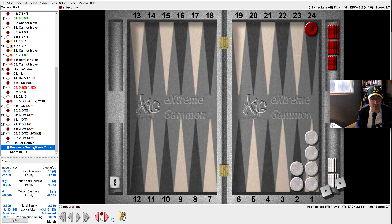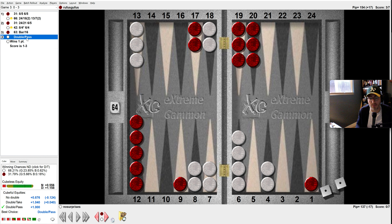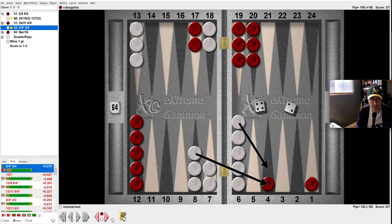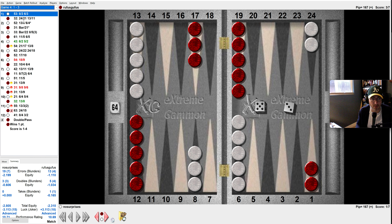So I lost that one. Down 3-nothing now. Double sixes is a great way to start, and then that's enough for a double pass. I thought this might've been a take because I don't really have a lot going on, but at 3-nothing it's a pass. Just after you have double sixes, if he wasn't split there — was this even a double here? No, but it's close. You don't have any points, but this clearly was beyond alert for doubling after double sixes.